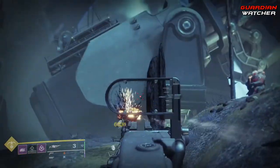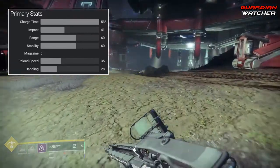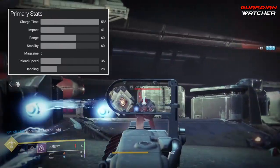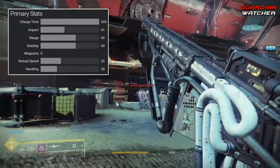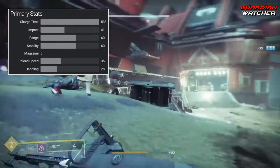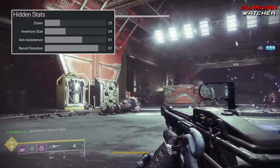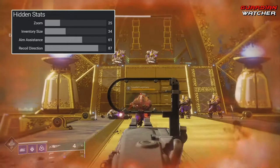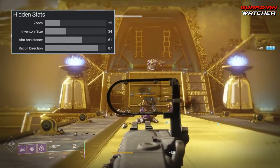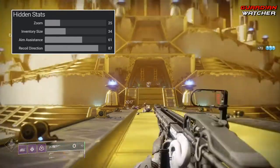According to DestinyTracker.com, the Arbalest has a charge time of 533, which is actually faster than the Queen Breaker, and an impact of 41, which is the same as the Sleeper Simulant. It has a range and stability of 60, a reload speed of 35, and a handling of 28, with a magazine of 5. As for its hidden stats, it has a zoom of 25, an inventory size of 34, an aim assist of 61 — the same as the Crooked Fang 4FR — and a recoil direction of 87.